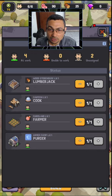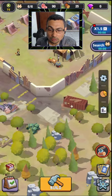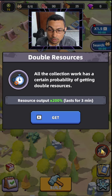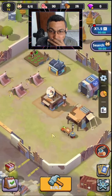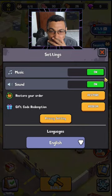Survivor management. What is this? Double resources — the collection worker has a certain probability of getting double resources. What do I have to do now? I'm lost here. Restore your order, gift code redemption.